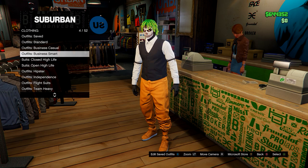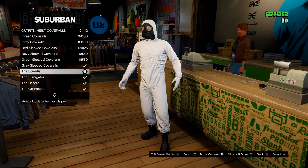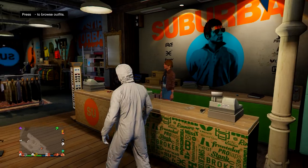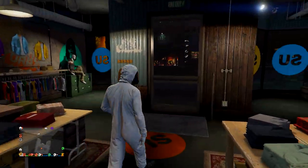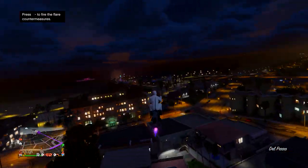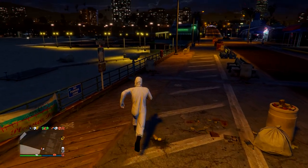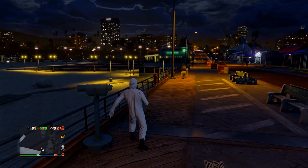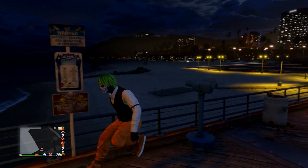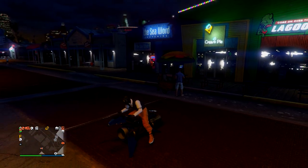After saving, go to Outfits, Heist Coveralls, equip any of the last four with a gas mask, then go to the telescope on the pier. Run by the telescope, spam right on the D-pad until standing still. Open your interaction menu, equip the outfit you saved, run away, and the gas mask merges onto it. Head to the mask store.